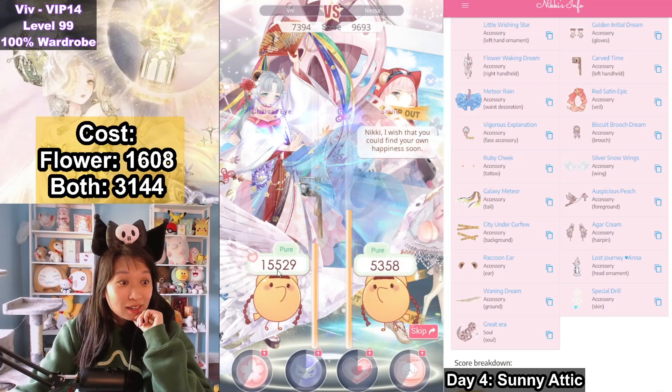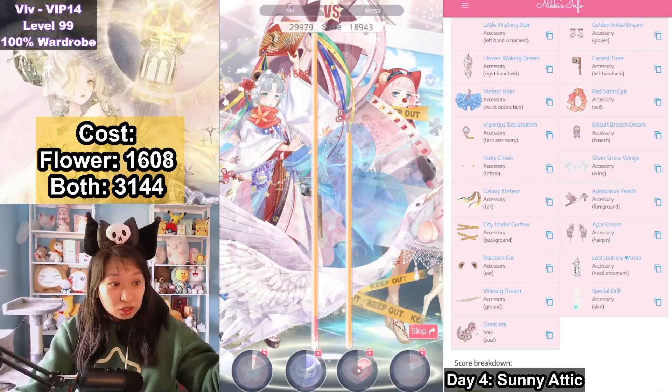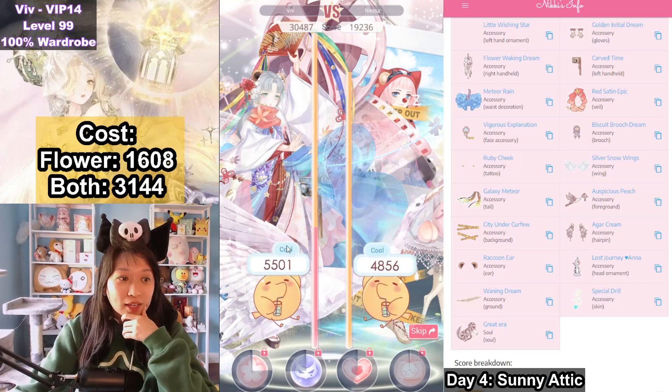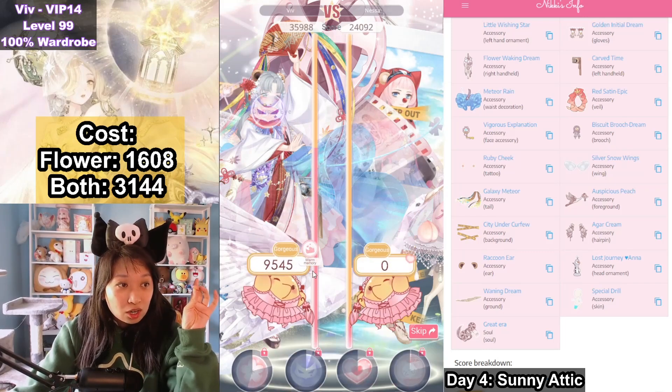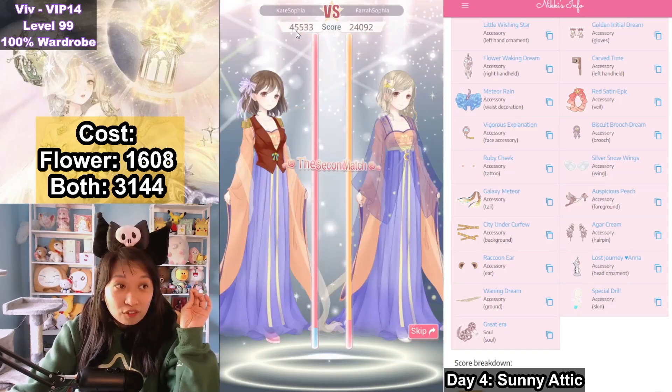I lost that. Oh my gosh! Yes! I win — Pure is a good attribute to have. Charming landed on Pure. I want this! But let's continue watching this and see what the maximum score is. 45k. Dude, that is so bad.